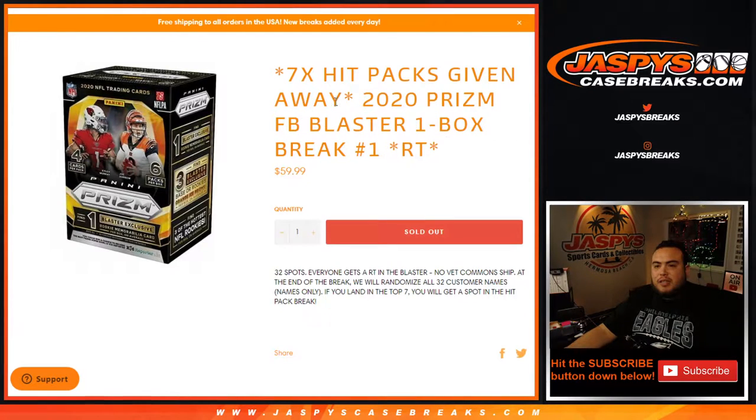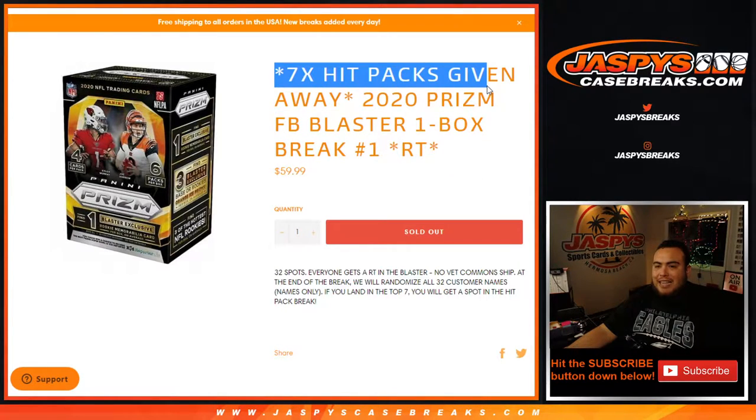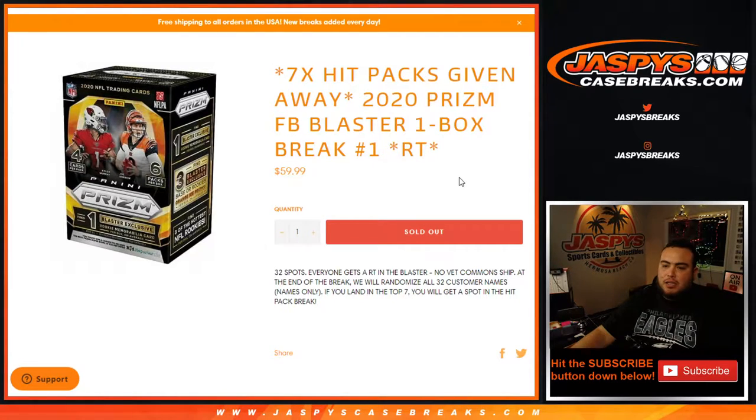What's up everybody, Jason here for JaspysCaseBreaks.com. We just sold out a little quick filler 2020 Prism Football blaster one-box break, team number one, where we're giving away seven hit spot pack spots in this filler break. First, we'll randomize customer names and teams, distribute the hits out of the blaster of Prism. Remember, no veteran commons will ship — everything else will. Then we'll randomize all 32 customer names only at the end of the randomizer.